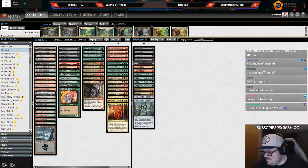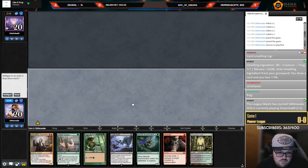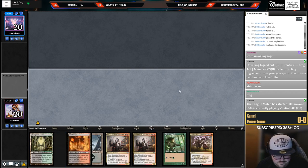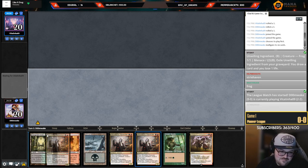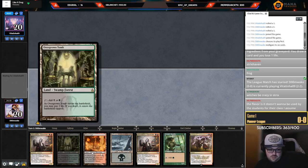Jund is life. One-lander — surely they won't kill my Gilded Goose on turn one. There we go, this hand looks gas. I'm going to keep the third land because I assume my elf is dying, so I'll put back the second Harvester. This hand looks sick.